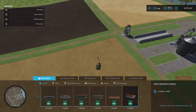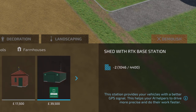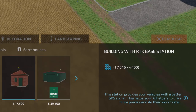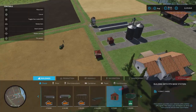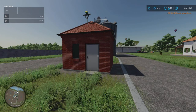If we go into build mode and go to sheds, that's where you'll find them. These will only appear if you've got precision farming installed and selected for the map. The building with RTK base station is one slot, 17,500. The shed with RTK base station is 39,500 and two slots. Once placed, it will make any AI workers 11% faster across the field.